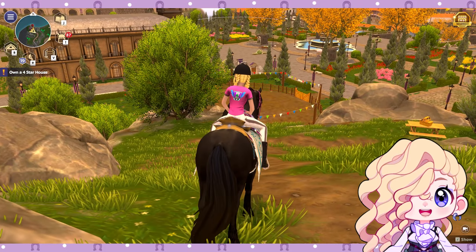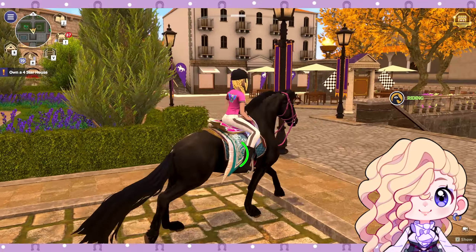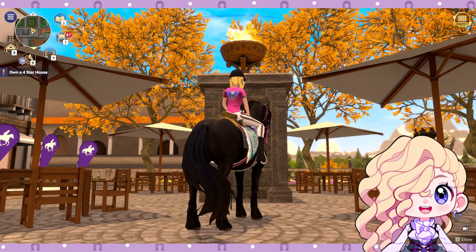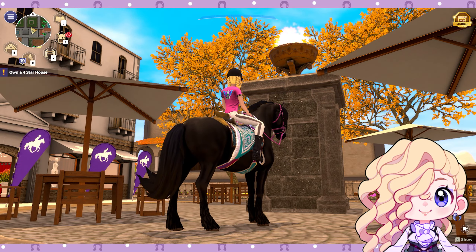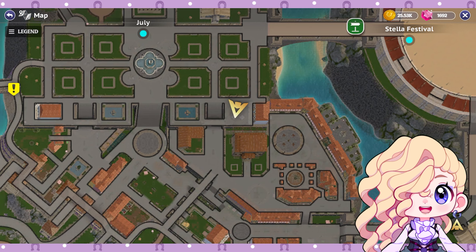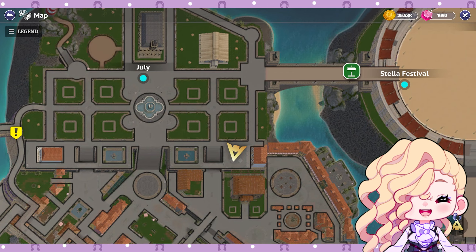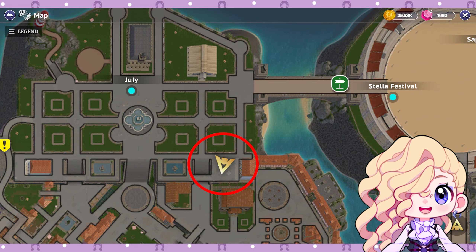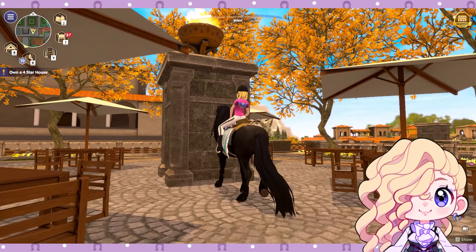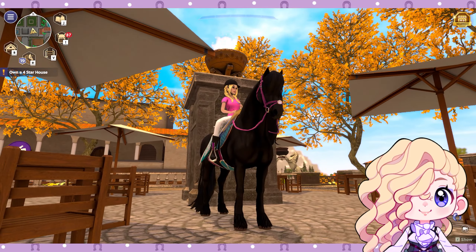Now let's head over to where the third torch is. This is the third torch — it's up here and the first time around I actually didn't see this; I think it was the last torch I lit. It's just in this little corner here as you can see where my arrow is. You can teleport to the flag near the arena and just make a hard left and you should see it. Just walk up to the column, press the light torch button, and you should be good to go with three torches lit.